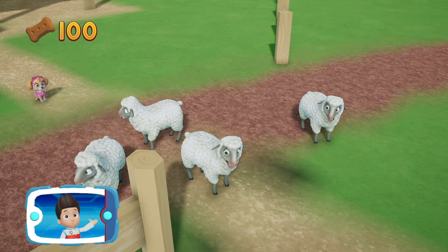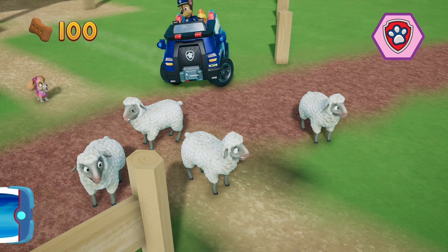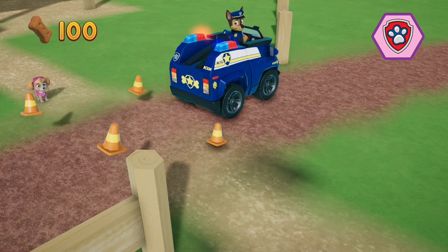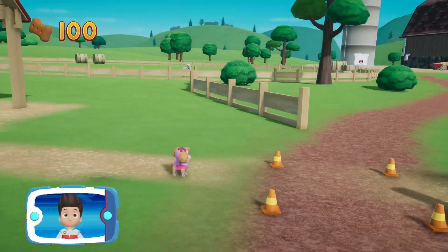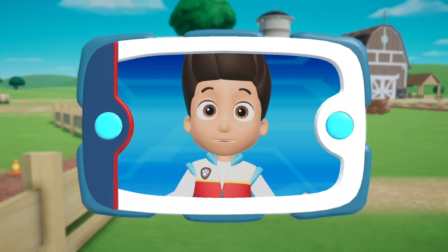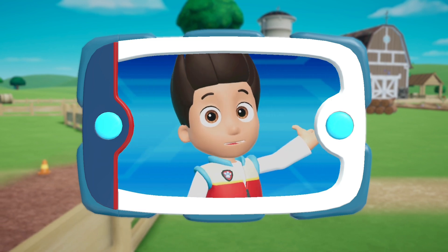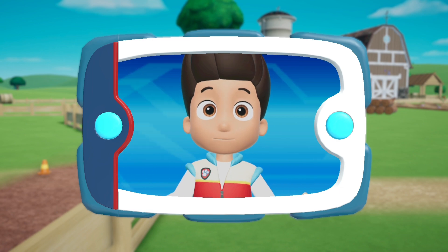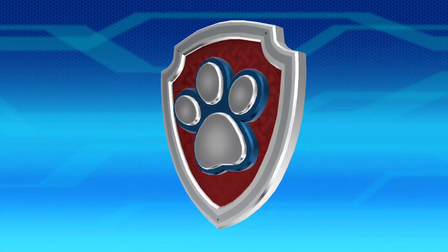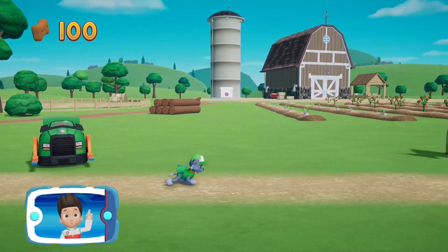Pick the pup ability. All right, now we can keep moving. You helped Skye find the sheep and you helped Chase move them off the road. Now it's Rocky's turn. Help him repair that bridge so the sheep can go home. Rocky! Let's keep moving.